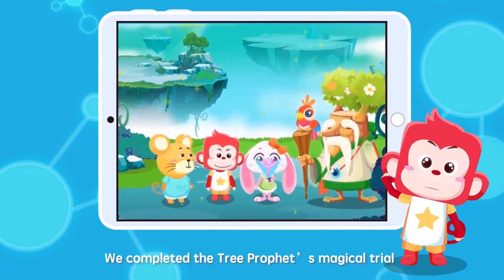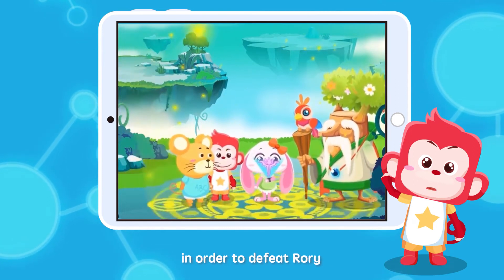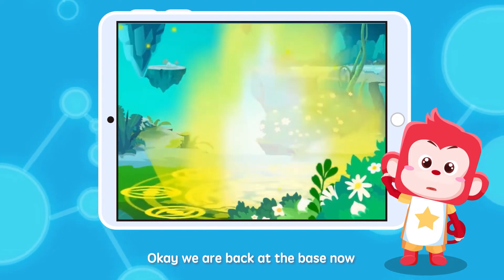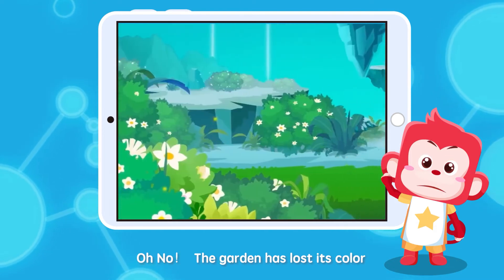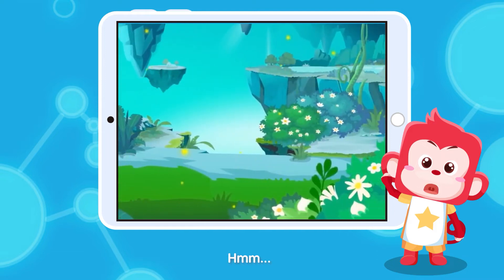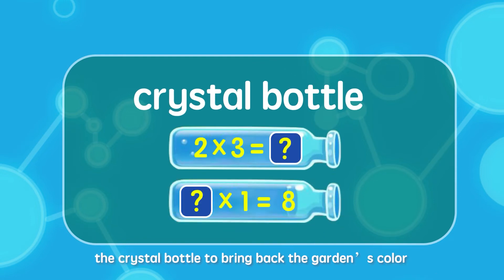We completed the Tree Prophet's magical trial in order to defeat Rory! Okay! We are back at the base now! Oh no! The garden has lost its color!